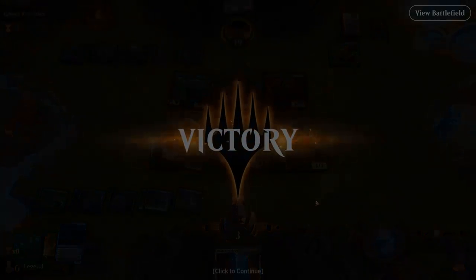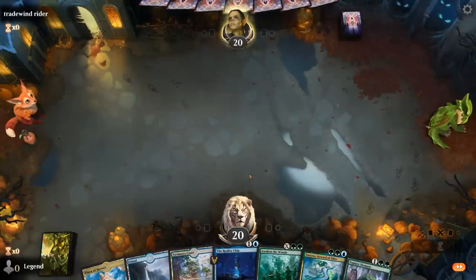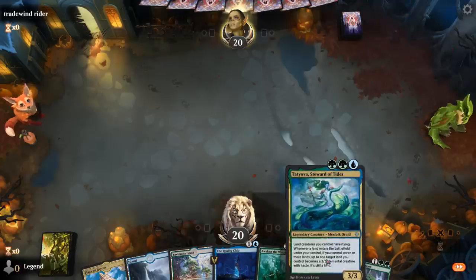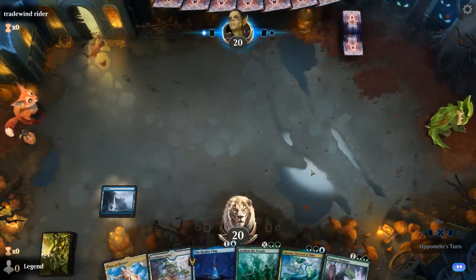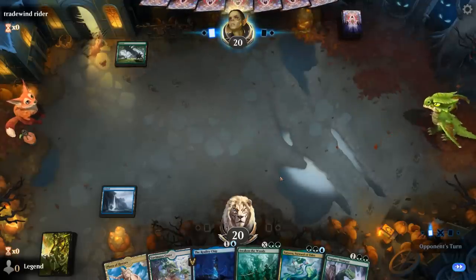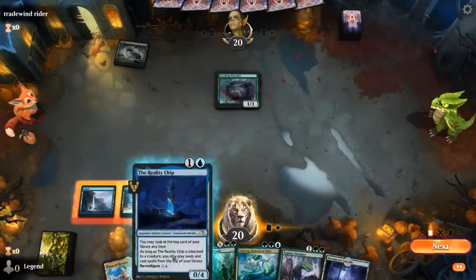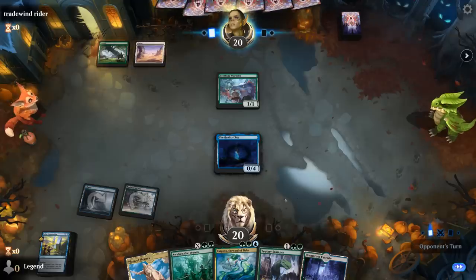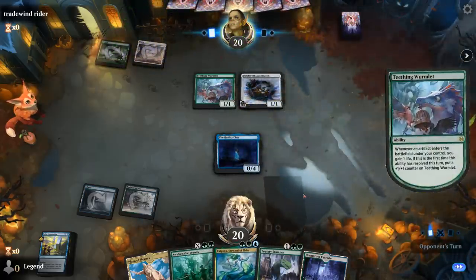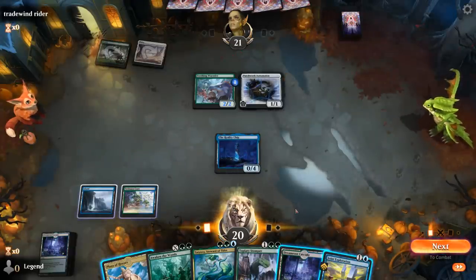Take 3. Another Reality Chip on top. If I play Kicked Joint Exploration, we can put that on the bottom and find something more exciting. If I just play Exploration without Kicker, I can still play Tatiova afterwards — maybe preferred if I find a land, then I can still do both. There's an island, so that'll do. Play Tatiova, and then next turn I could Awaken for X equals 5 and make a bunch of 3/3 flyers.